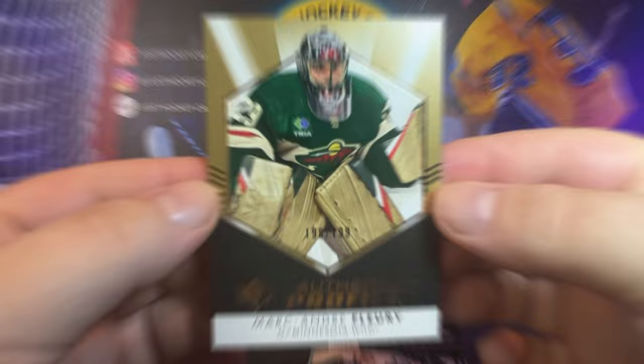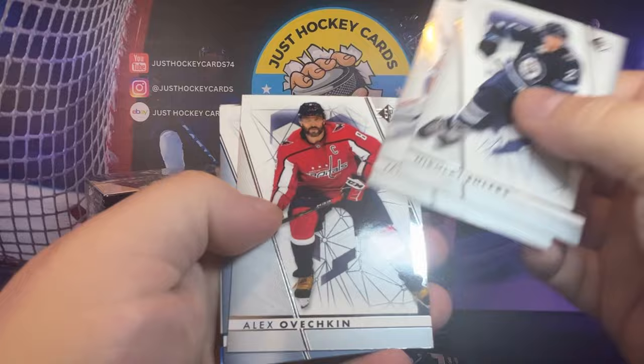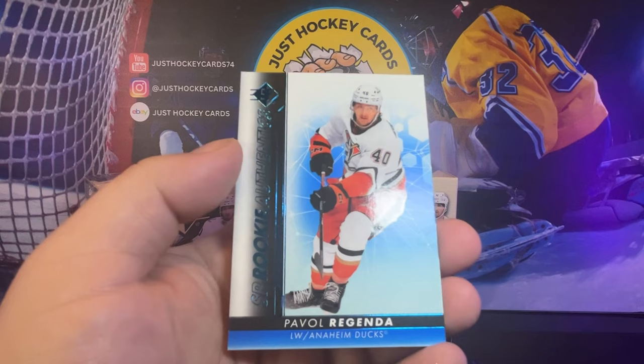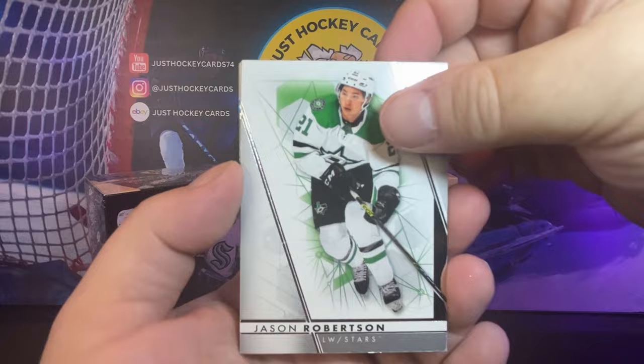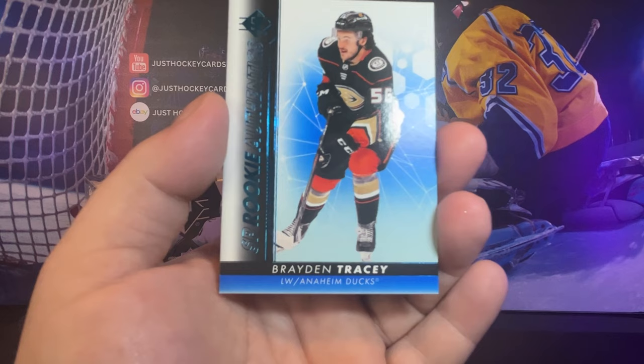Damn, that's all right. So far box number one has been pretty bitching. I'm not going to expect too much out of box number two. There's Ehlers, Jack Campbell, Ovi, Phillip Skorsberg, and Pavel Regenda with the SP Rookie Authentics blue. Two packs to go here with box number one. J-Rob on the front, Dylan Larkin, Jack Eichel, and we got Josh Bailey in the blue, as well as an SP Rookie Authentics Braden Tracy blue.